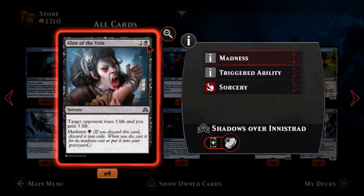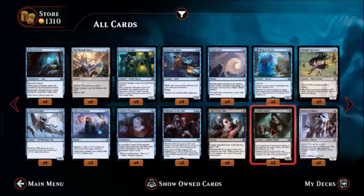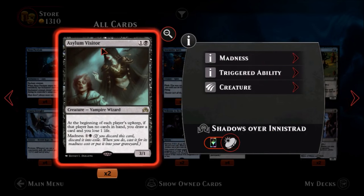First black card we have here is Alms of the Vein — one black and two colors, it's a common sorcery. Target opponent loses three life and you gain three life, and it has madness. There are plenty of ways to use madness, especially between black and blue. For three mana you gain three life and the opponent loses three life. It's okay — if you have some effects that trigger based off of that it'll be a little bit better, but I'm not too sold on it as is.